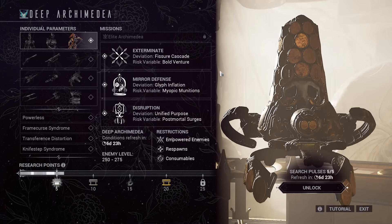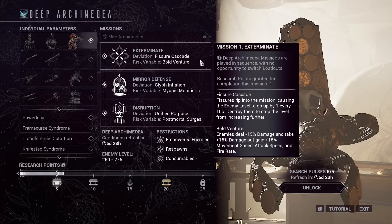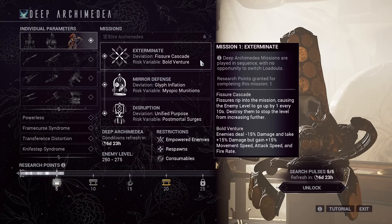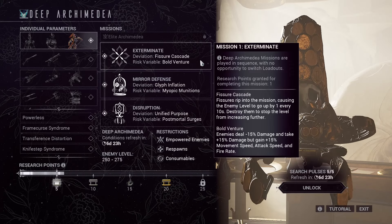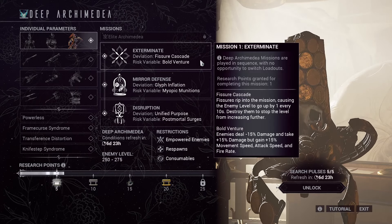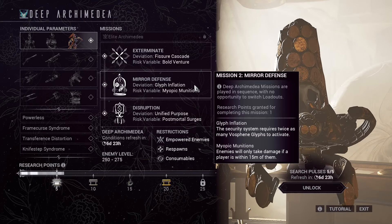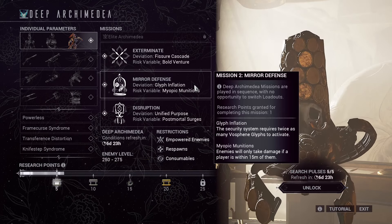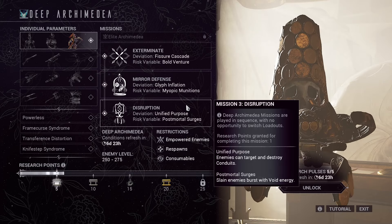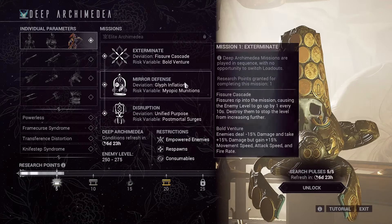For Necroloid's Deep Archimedia missions, remember you have to do every mission back to back with no opportunity to switch loadouts in between. First is an extermination mission where fissures rip into the mission, causing enemy level to go up by 1 every 10 seconds — destroying them stops the level from increasing further but doesn't make it go backwards. Enemies deal 15% less damage and take 15% more damage, but gain 15% movement speed, attack speed, and fire rate. Then you move on to the Miro Defense, where the security system requires twice as many glyphs to activate and enemies only take damage if the player is within 15 metres of them. Finally, a Disruption mission where enemies can target and destroy the conduits and slain enemies burst with void energy. Quite an interesting week — not the worst, but I've seen much worse.